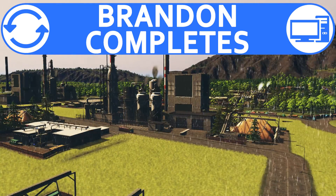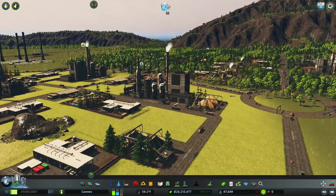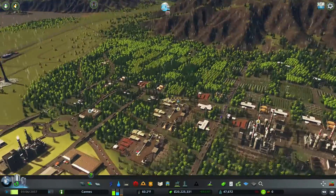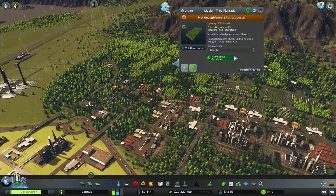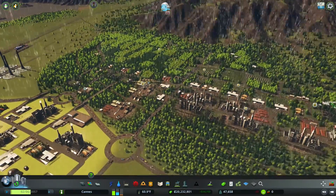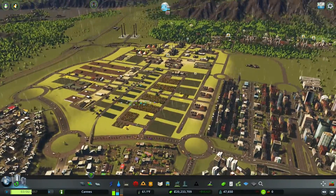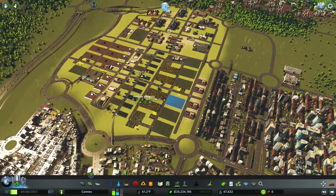Hello everyone and welcome back to Cities Skylines where we're going to be dealing with industries — specifically all these buildings saying 'not enough resources.' You can see it's happening in a lot of places: not enough buyers for products, and some complaining about not enough raw resources. I've put in a lot of time since I last recorded for this series, specifically in live streams, trying to figure out how do you do industries? How do you make industries really work well?